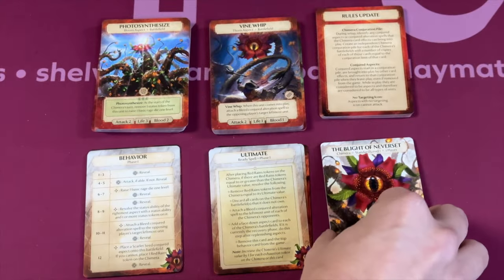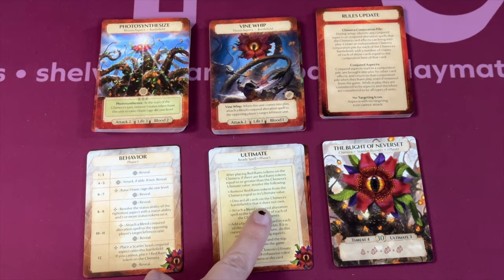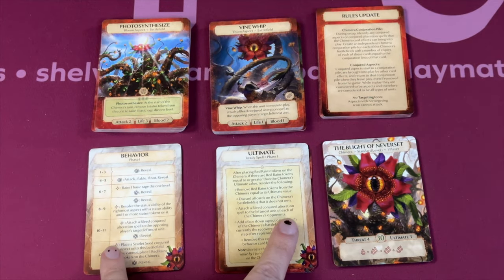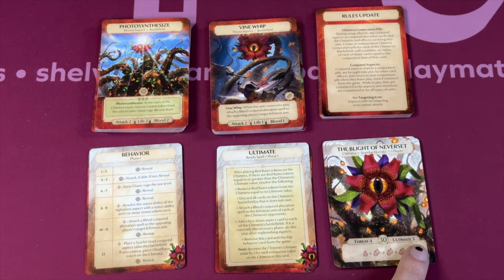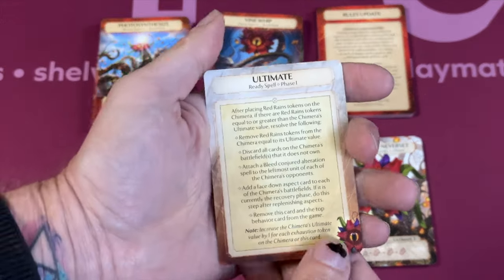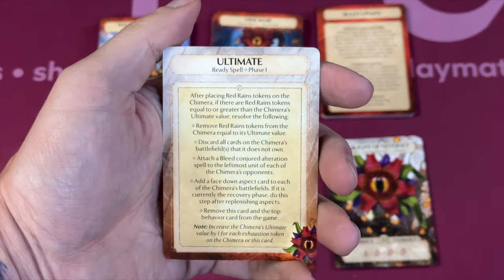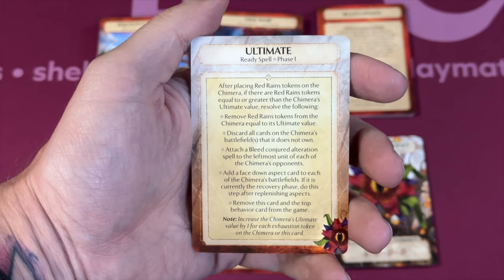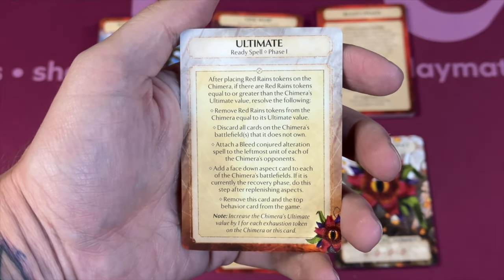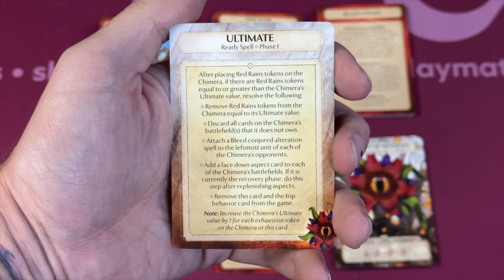We also have the ultimates and behaviors. The way these work is you'll start with level one, and as the Chimera gets Red Reigns tokens it'll switch into the other behavior levels, just like all the other sets. This guy's pretty interesting — after placing Red Reigns tokens on this Chimera, if there are tokens equal to or greater than the ultimate value, you resolve the following.